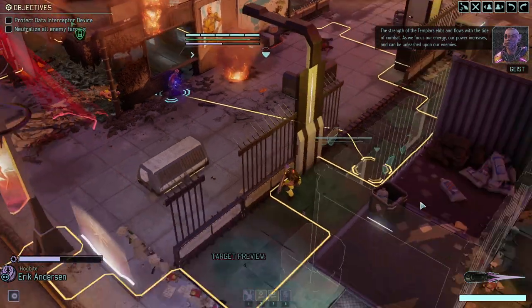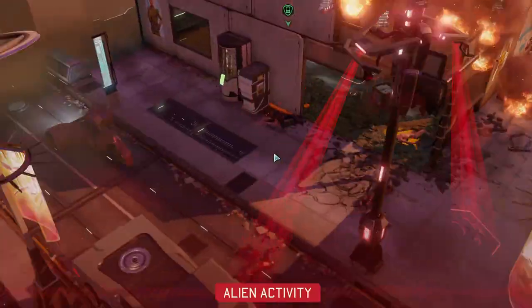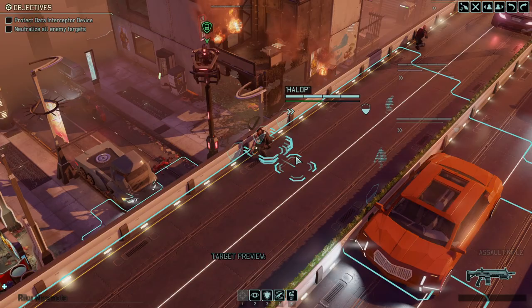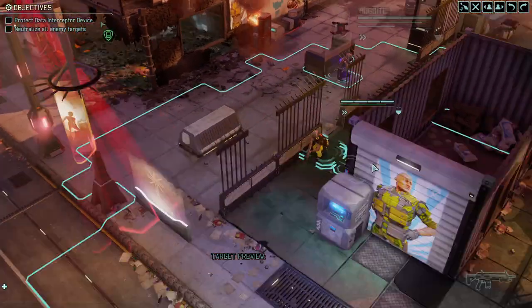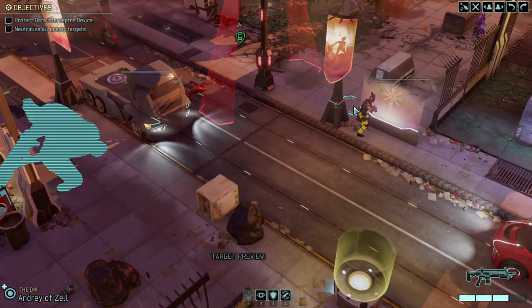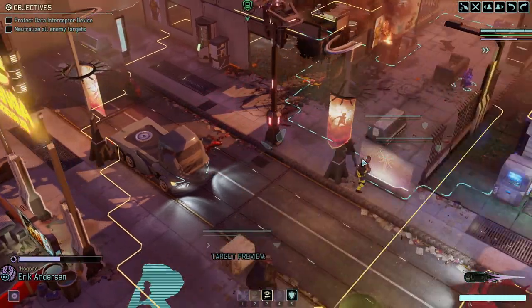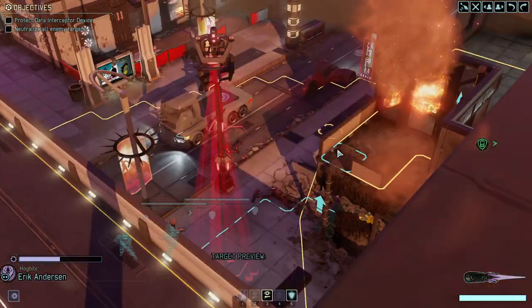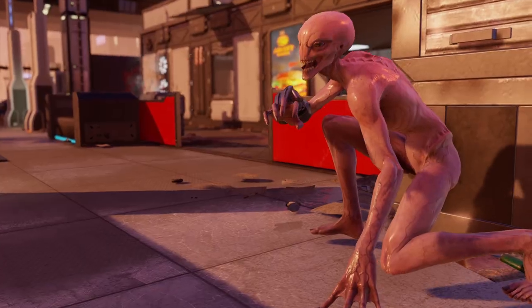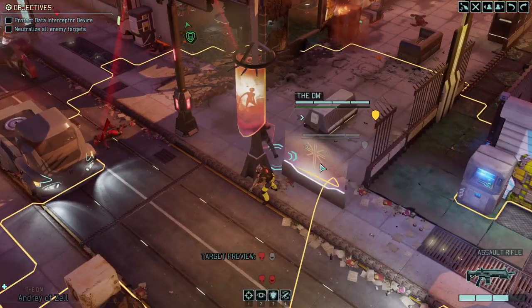The strength of the Templars ebbs and flows with the flow of combat — as we focus our energy, our power increases and can be unleashed. Moving just a tiny bit back — he still needs to be close to the target. Getting into a decent position, and we're on the brink of triggering that Sectoid. That's exactly why you always want to blue-move first, so that if you do trigger an enemy, you haven't necessarily lost anything.